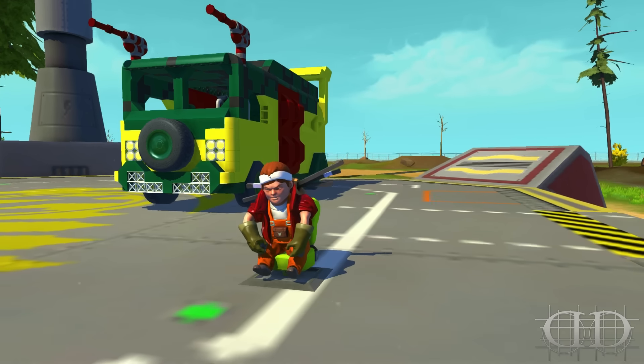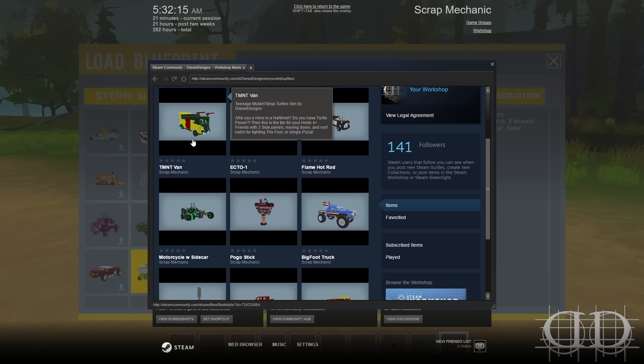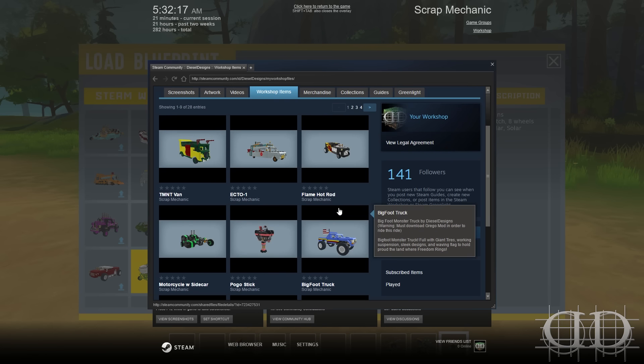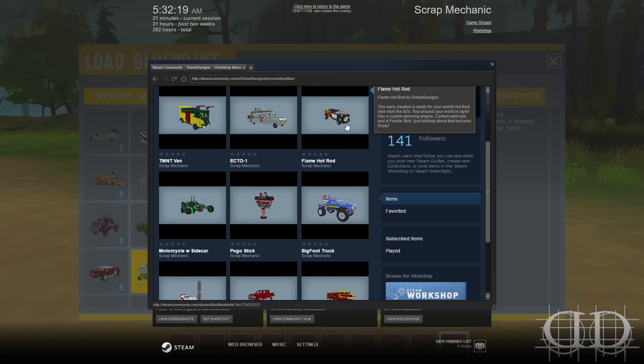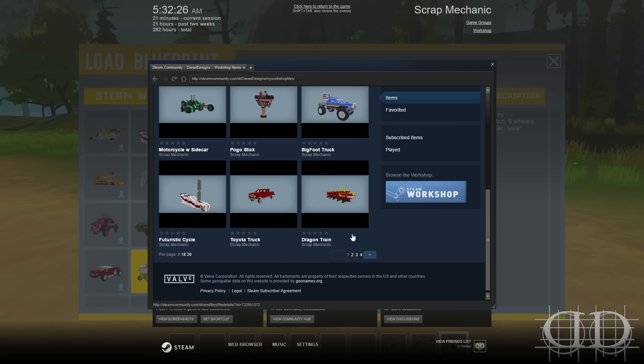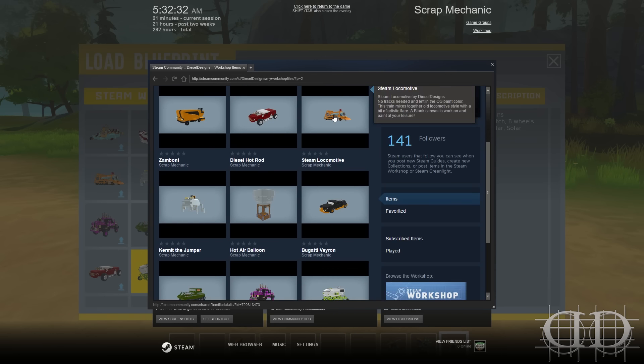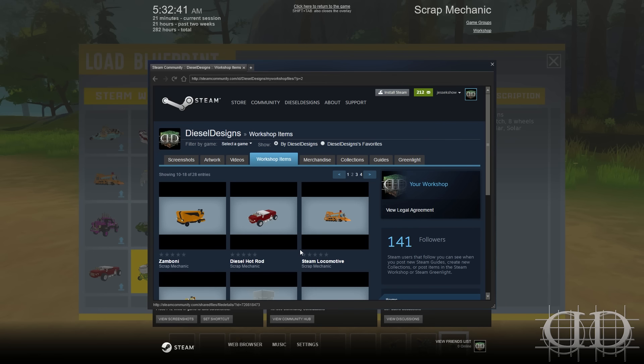Let's go to the Steam Workshop and show ya. Under content workshop items, we have lots of stuff. Some things do require the Grego mod — Grego mod is now updated and you can download it yourself, and that way you can upload your modded creations as well. We have the Teenage Mutant Ninja Turtles van, we have the Ecto-1, a flame hot rod from early on.